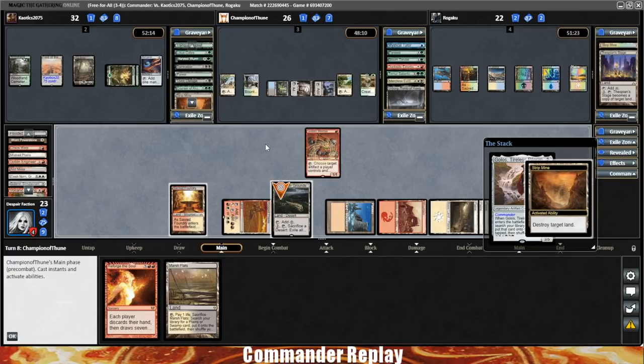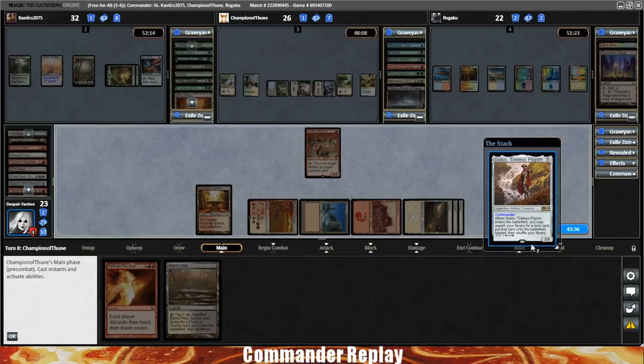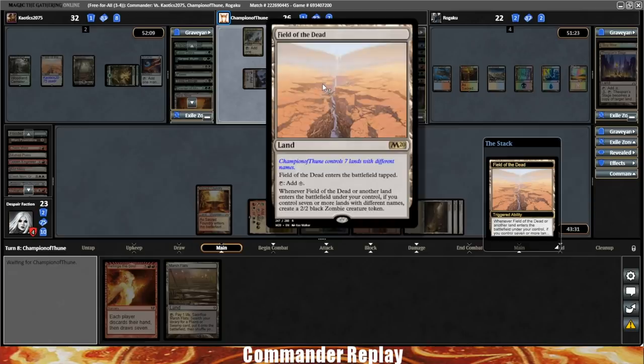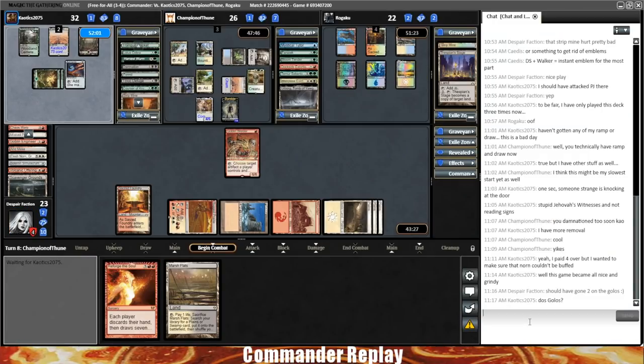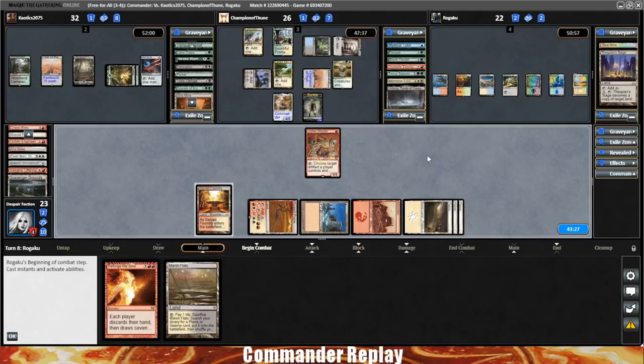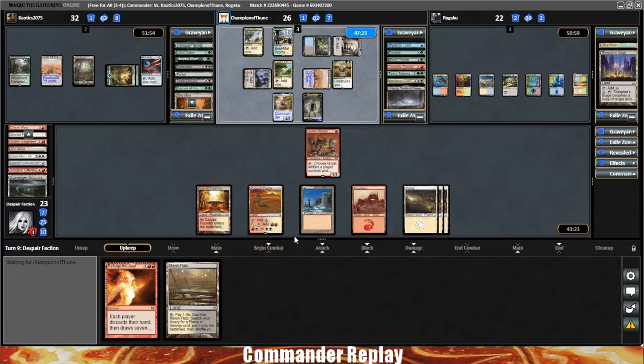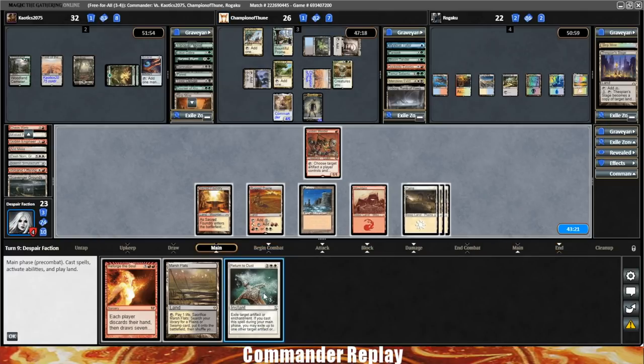He's going to Strip Mine our Scavenger Grounds — that's two lands gone for us. Opponent gets their Field of the Dead. That's a Maze of Ith — that is terrible against what we're trying to do. Love to see a Smothering Tithe off the top. That's a Return to Dust — that's actually really, incredibly helpful.